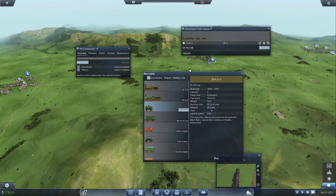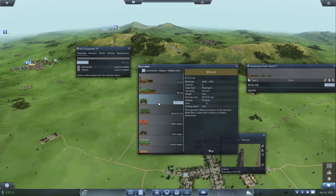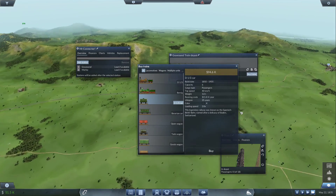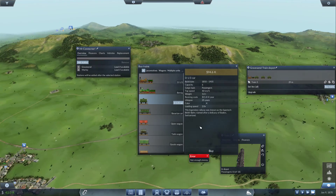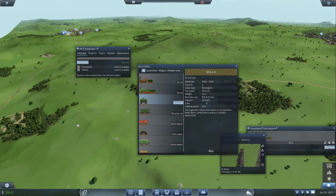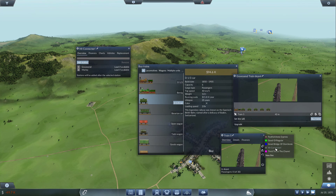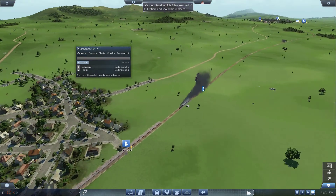Do I feel comfortable running it with three wagons? I don't think I really want to run it with three wagons — I want something a little bit more. 18 people is kind of easy to achieve. I feel that maybe one more wagon and we'll be fine. Come on, one more train needs to get in. I'll buy two more wagons — let's live dangerously. 30 passengers. We are a little bit in the hole, but who really cares? Set you onto a line — we want you to do Mr. Connector. There might be an issue with signaling over here. Actually, no, there's not. It's fine, it's all good.